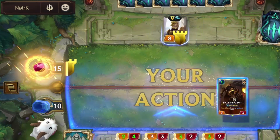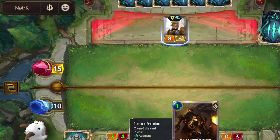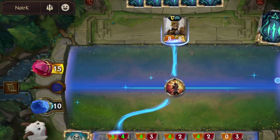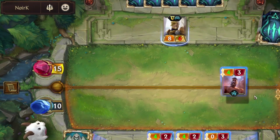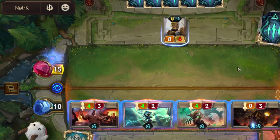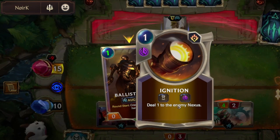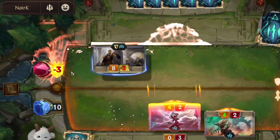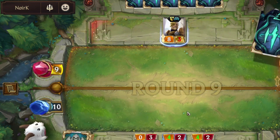As you can see, my cards cost 1 less. But he has 0 attack damage. There is no point to attack. We have Ballistic Bot. Ballistic Bot can create an Ignition each round, which will deal 1 damage to the enemy Nexus. It's countered right now since he has Tough, but it will still add the Augment effect to all our cards.